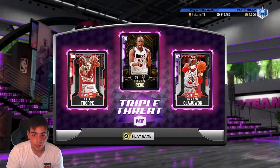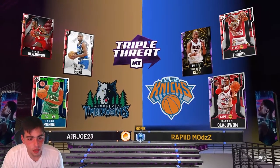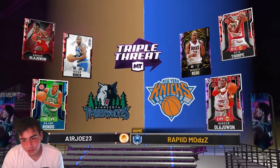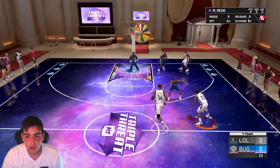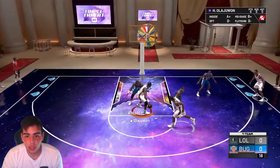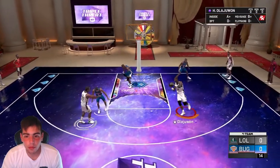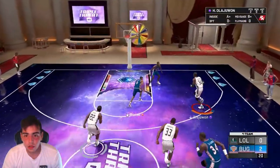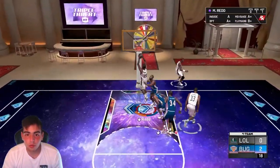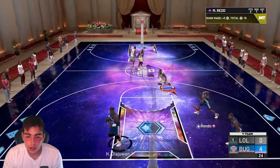Let's get into some more gameplay — Hakeem versus Hakeem. Isaiah Ryder's got Rondo, this kid's gotta be a noob. Let's go Hakeem on Hakeem real quick. Hakeem for the mid-range, you gotta make that — thank you Hakeem. Give it to Michael Redd, assist Hakeem Olajuwon, let's get it. 4-0, starting off strong.